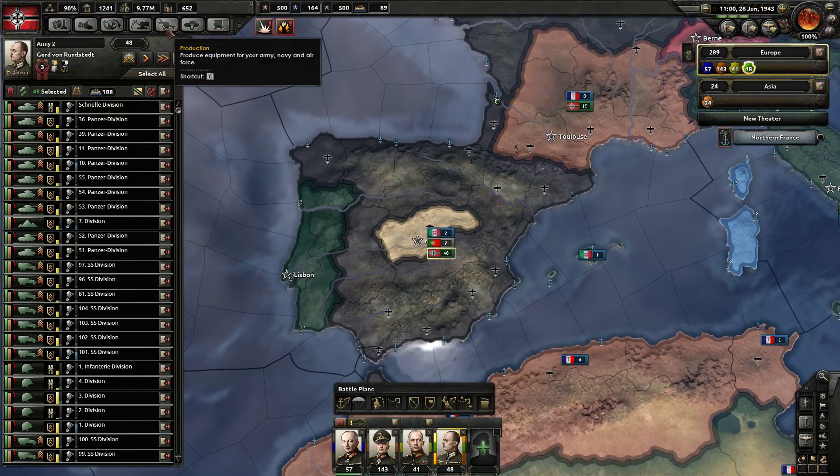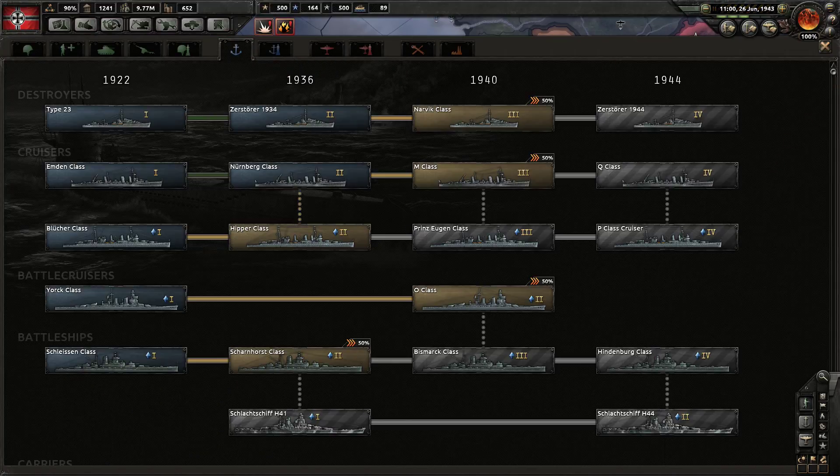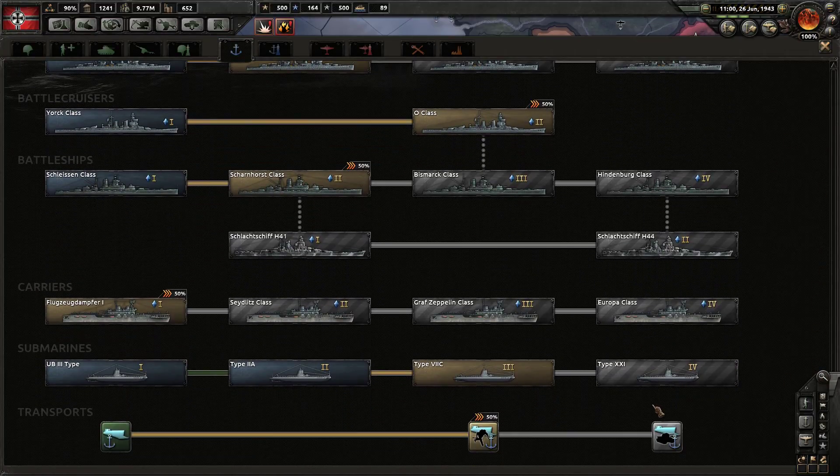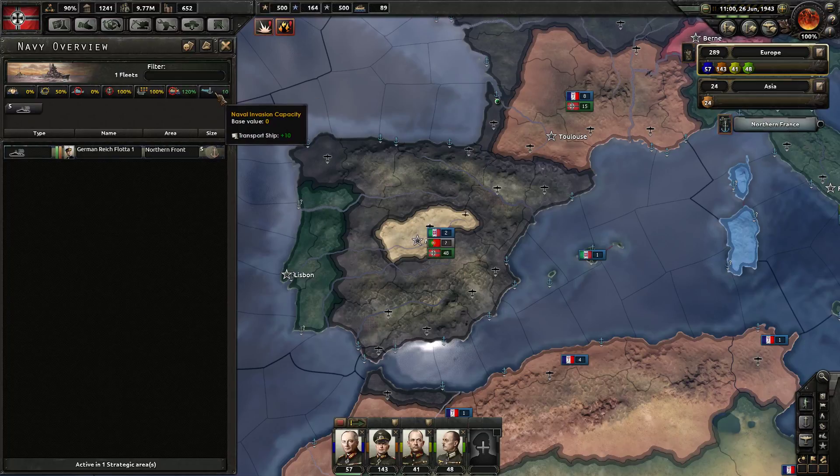Some of this area doesn't need occupation. Let's check out our naval tech trees — I need to get landing craft technology, because right now my naval invasion capacity is only 10.